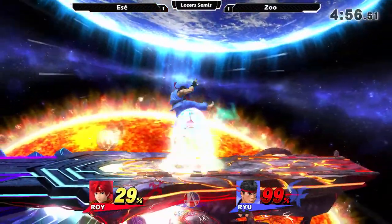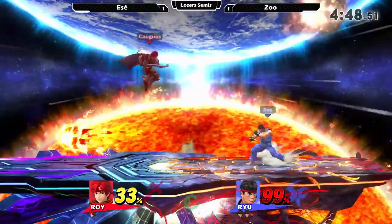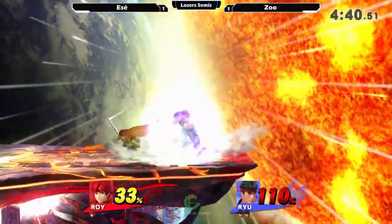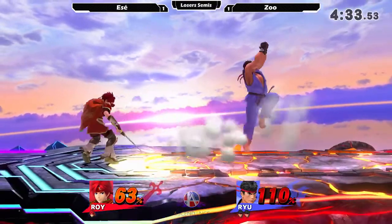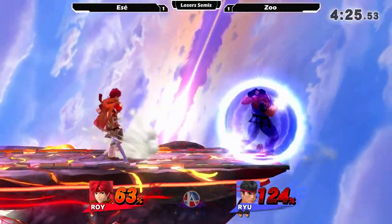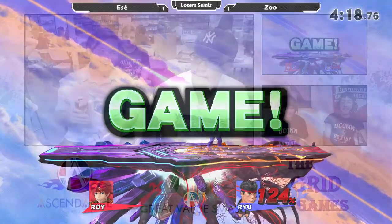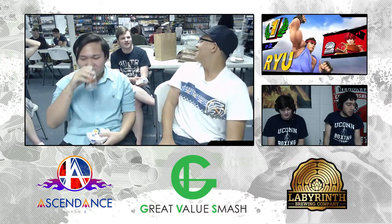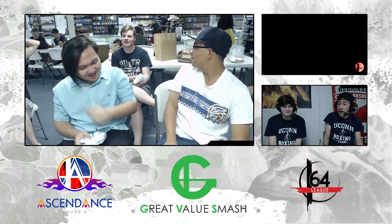Zoo has been prepared this whole set — maybe even partially conditioning him to certain things. He's doing a good job of keeping his spacing, because having a projectile is really helpful. I feel like there was something he could have done to punish that messed up B, but he probably wasn't expecting him to fall off stage. Kills at 62 — Rage just makes sense apparently. Rage Ryu is terrifying. You're never safe.